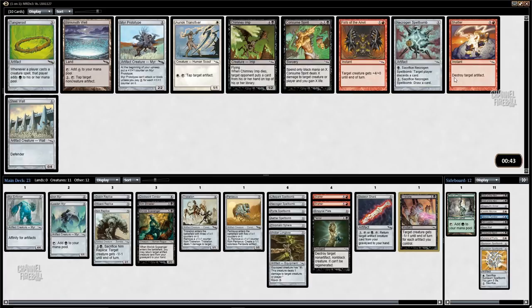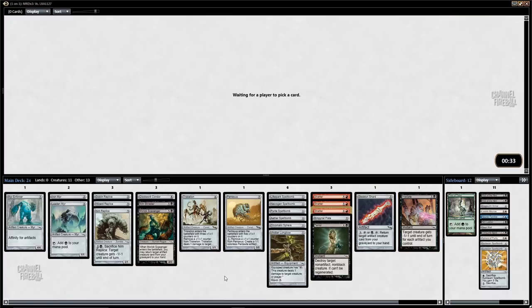I already have a Steel Wall I'm probably not going to play. I could take another Shatter — three Shatters is kind of a lot. I already have one Consume Spirit. I guess I'll just take another Shatter — that's fine, I'll play three Shatters. I'm not above that, and I'll probably start cutting the random spellbombs at this point.